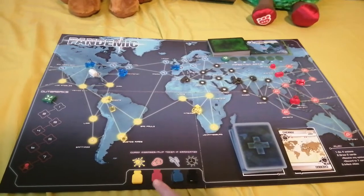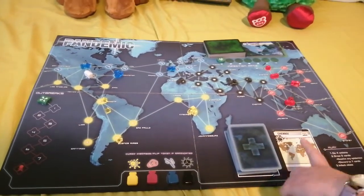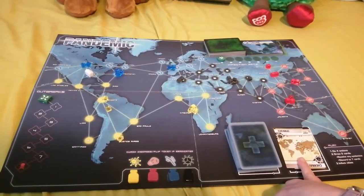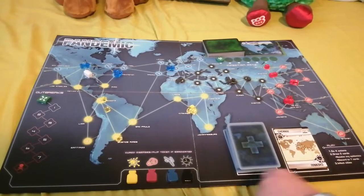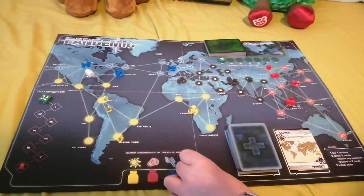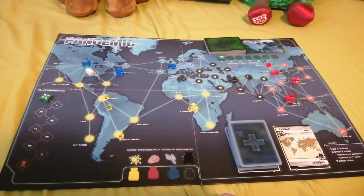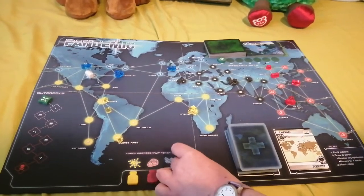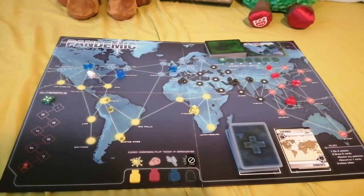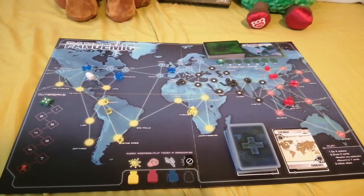Down here you can see the four diseases. Once you've cured them — which requires five cards matching that colour — they then move up to show they've been cured. If, after they've been cured, you manage to get rid of all of that colour cube off the board, they then become eradicated and can't be placed anymore. But you only need to cure the four diseases to win.